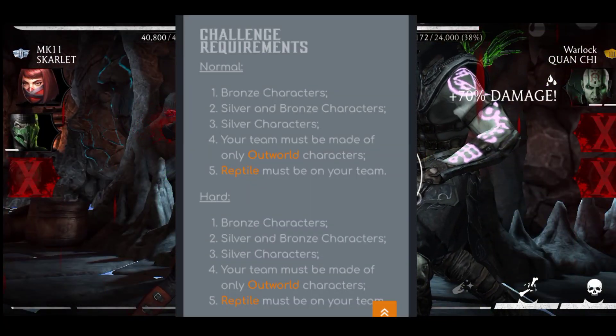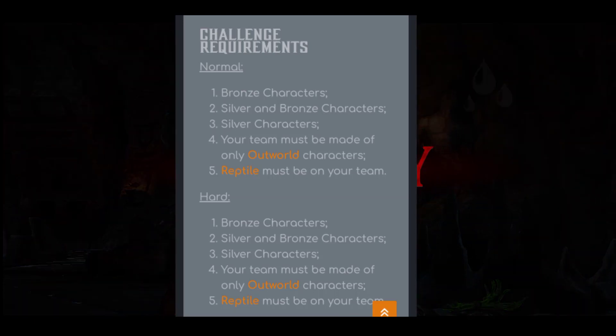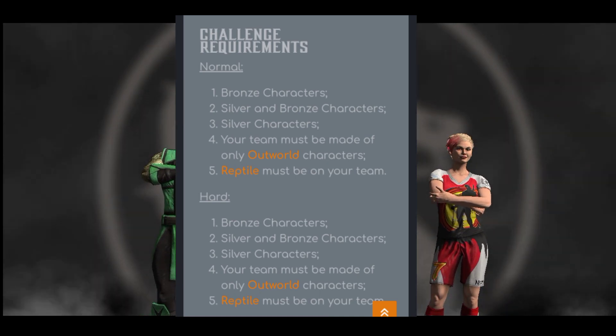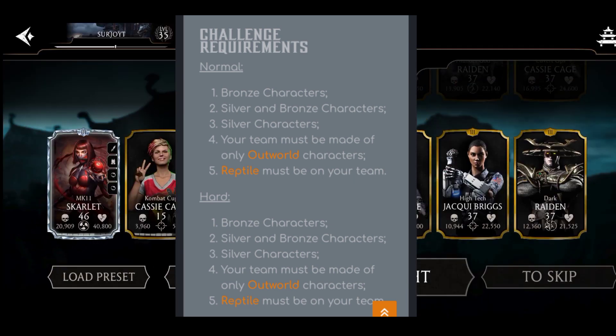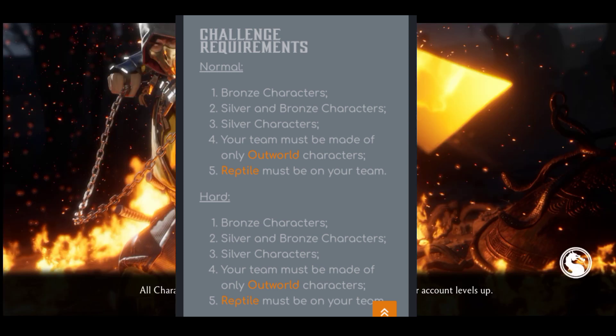Tower 1: Bronze characters only. Tower 2: Silver and Bronze characters only. Tower 3: Silver characters only. Tower 4: Your team must be made of Outworld characters. Tower 5: Reptile must be on your team. This is the same for both hard and normal difficulty.